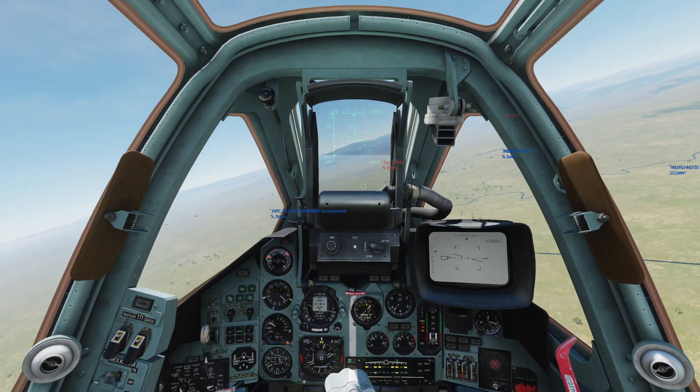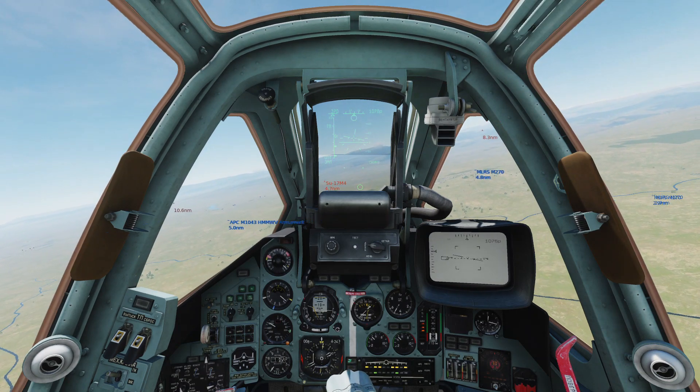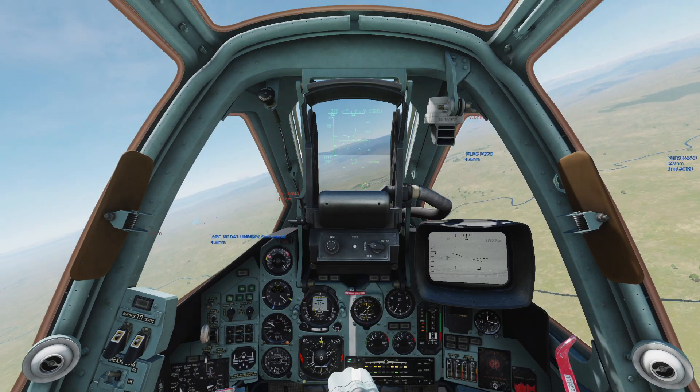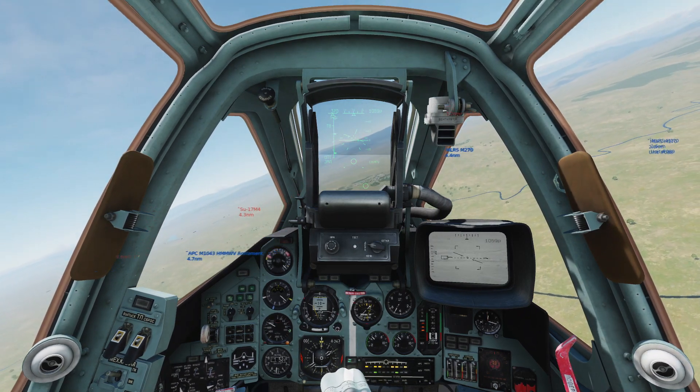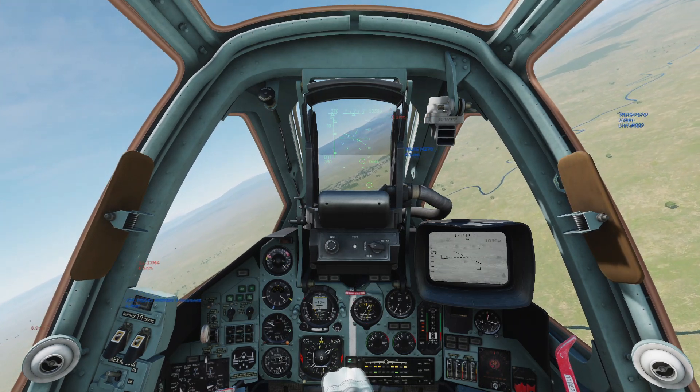I'm going to demonstrate how to use targeted missiles even though this plane isn't equipped with any at the moment. Press O to turn on the targeting computer. Use the comma, period, backslash, and semicolon keys to move the reticle, and the TV screen shows the area covered by the reticle on the HUD.